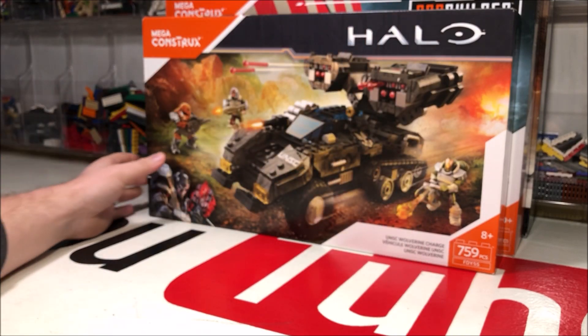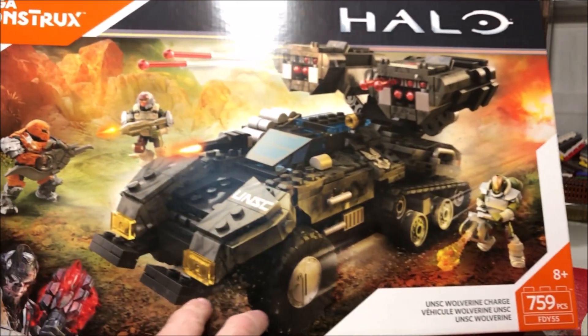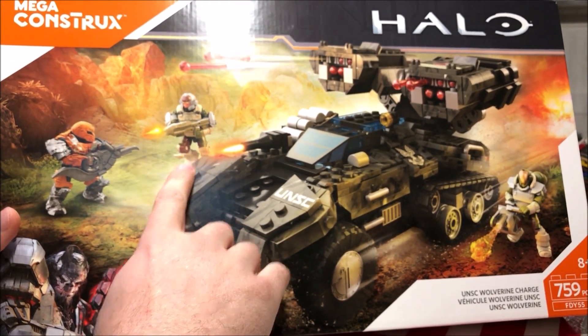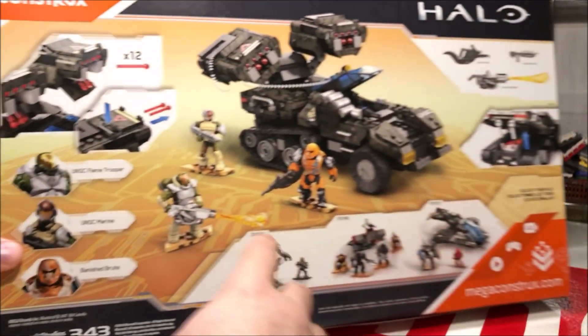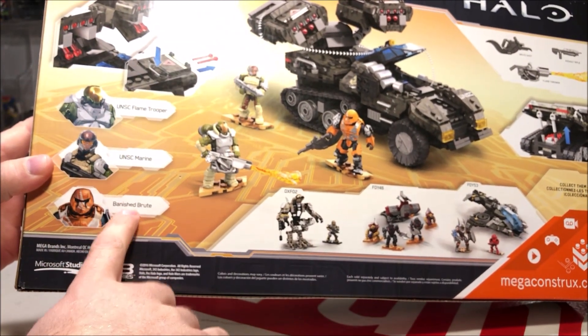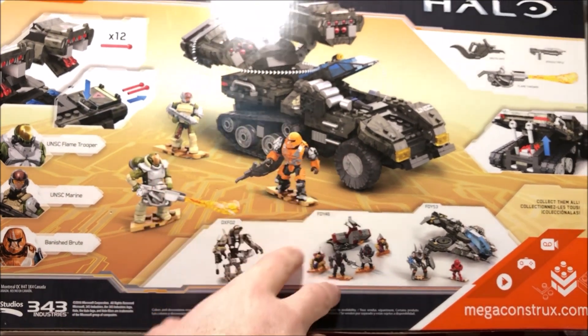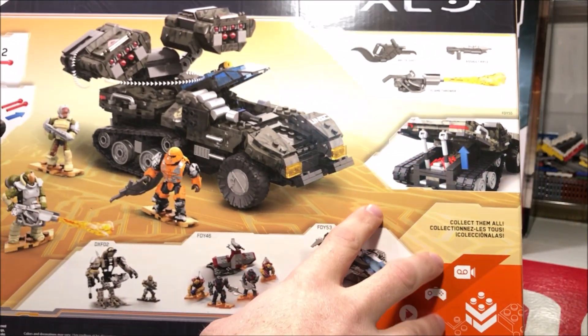Next is the Wolverine Charge, and it has similar Marines to the customizer pack — so you could build a little squad if you get them all together. It comes with a Banished Brute in orange armor, which is always great to get, and a flamethrower. Always good to get extra Brutes — why not? This will be another one I'll probably go over more in depth.